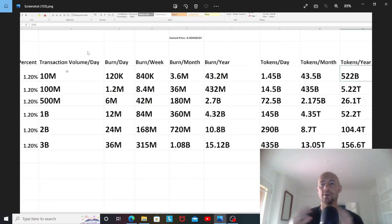As the price goes up from burning, people will start FOMOing in and buying Terra Classic, which increases volume. More volume means more tokens burned, which could offset the rise in price. For example, if the price went up 10x but volume also went up 10x — from 100 million to 1 billion — that cancels out the price increase and you're still burning the same amount of tokens.